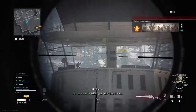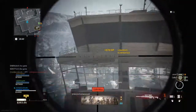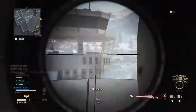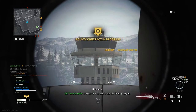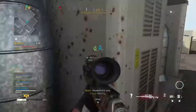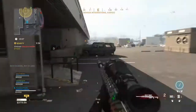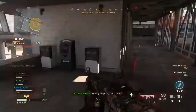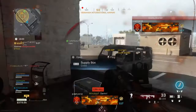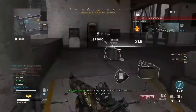Enemy dropping into the AO. Objective is to eliminate the bounty target. Location marked, move up. Enemy dropping into the AO. Bounty target is down, well done.